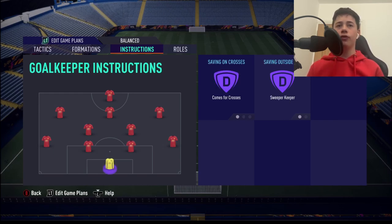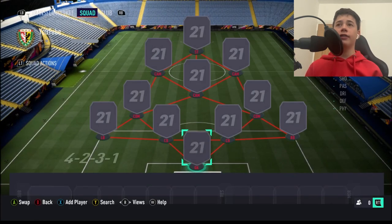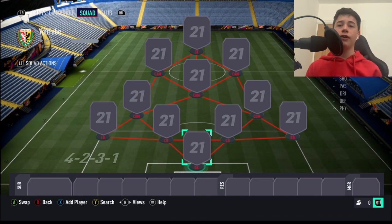The goalkeeper is going to have comes for crosses and superkeeper — everything you'd want on your goalkeeper. Every pro uses these, and it's simply too good: he'll stall their attack, catch or punch the ball at corners, and retain your possession. That covers all the tactics and instructions. This is by far my favourite formation post-patch — very narrow, very direct, very quick. You can play 1-2s and tiki-taka. Let me know if you like using it in the comments below, and don't forget to subscribe.